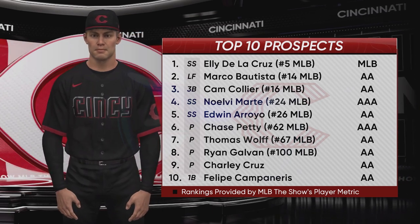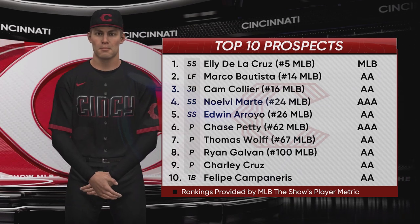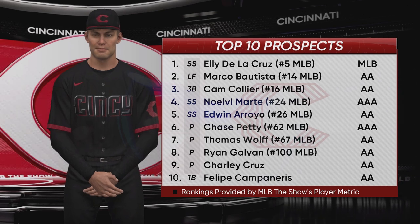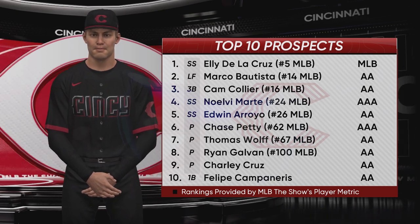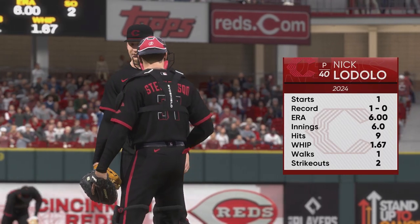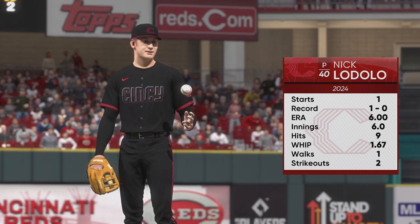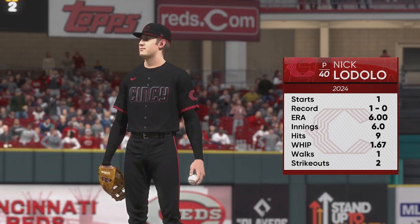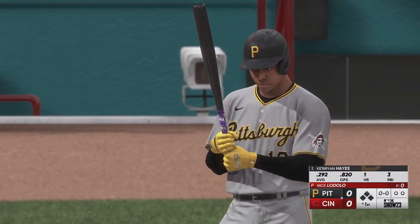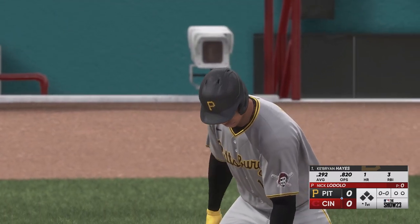Here's a look at our top 10 prospects. Elly De La Cruz will soon be off that list because he's been called up, but you have guys like Marco Bautista, Cam Collier, Noelvi Marte, Edwin Arroyo — all in the top 50 MLB prospects — and Chase Petty, Thomas Wolfe, and Ryan Galvin all in the top 100. We have the number one rated farm system in Major League Baseball, which is something to definitely look forward to. Nick Lodolo is on the mound for his second start of the season.